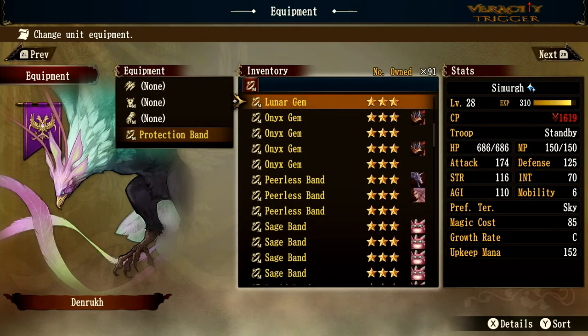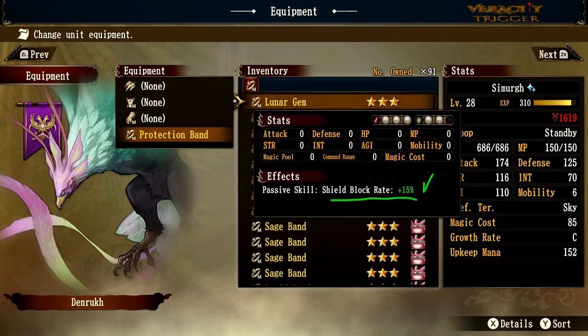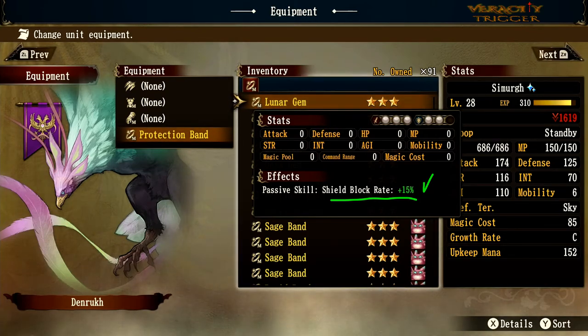Lunar Gem gives white orbs, so if you want to defend against Rudo this is great. I recommend putting it on a Lizard Lord — they already get a white dot — and taking it into the final fight. It also gives extra shield block rate, which only works for Lizard Lords anyway. With this, Rudo's Clean Military Rule might do only 100-200 damage instead of the phenomenal 600-800 points, completely negating him.